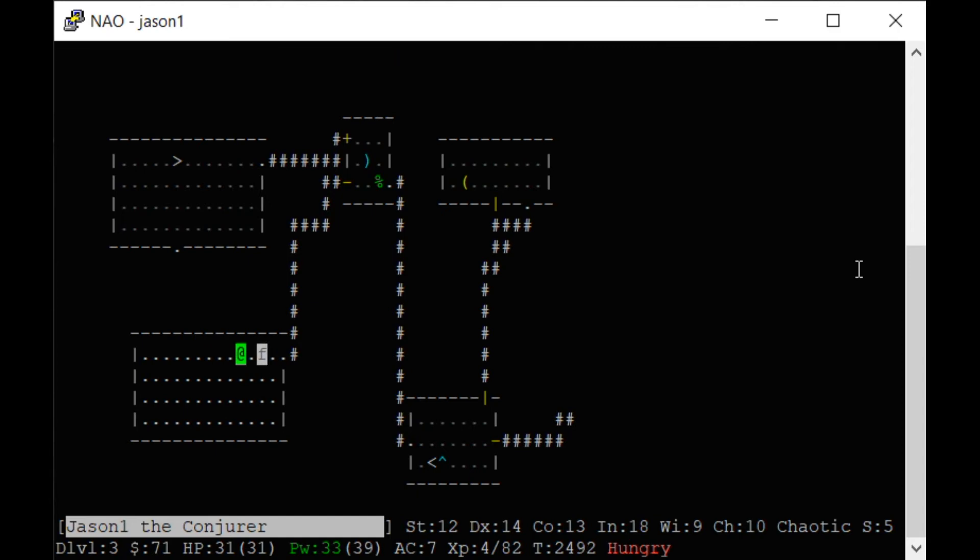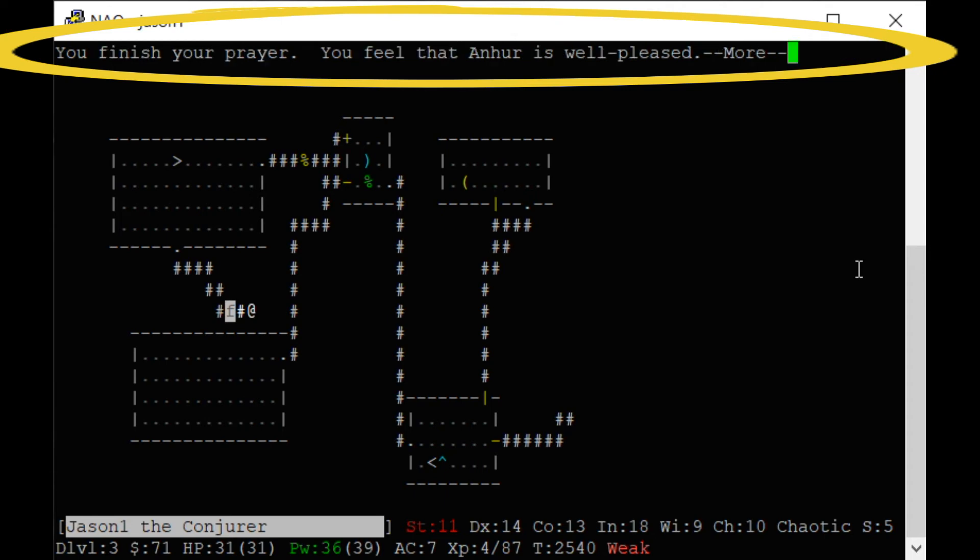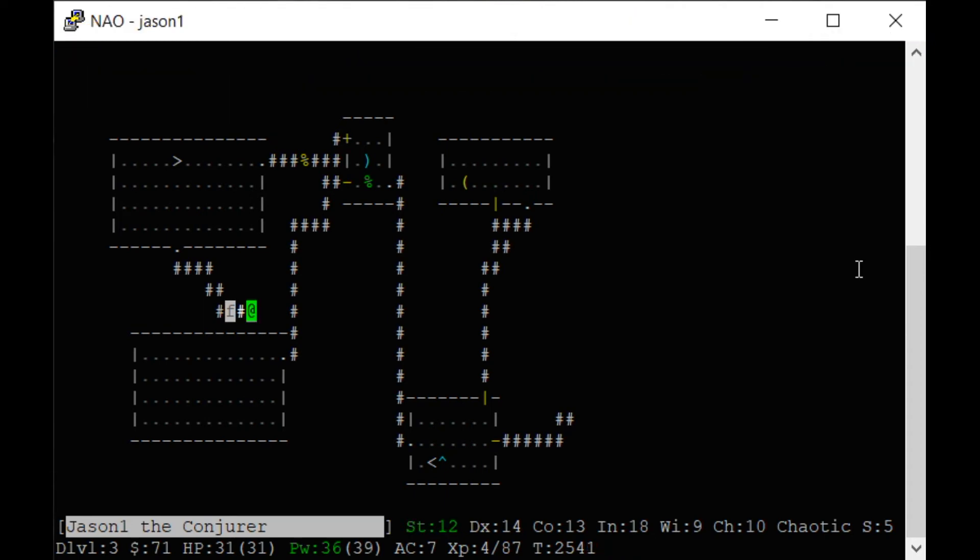Elves, once they reach level four, become immune to sleep spells. I'm going to wait until I get weak and then pray. Now I'm weak — we pray. We haven't done anything to anger our god, so we're surrounded by shimmering light and our stomach feels content.